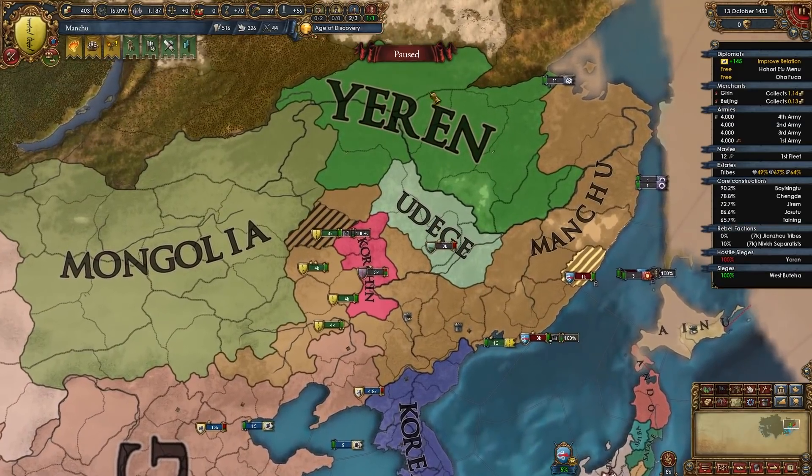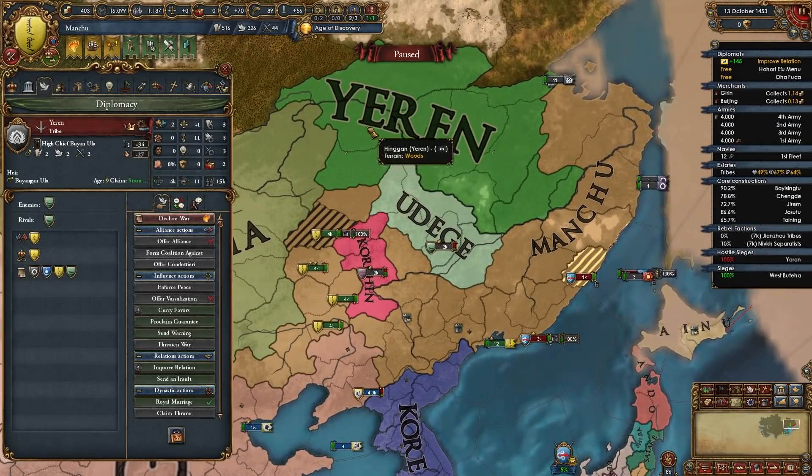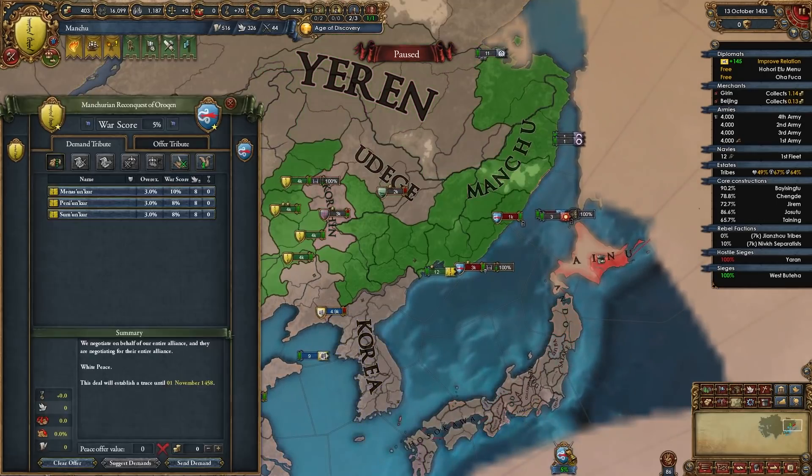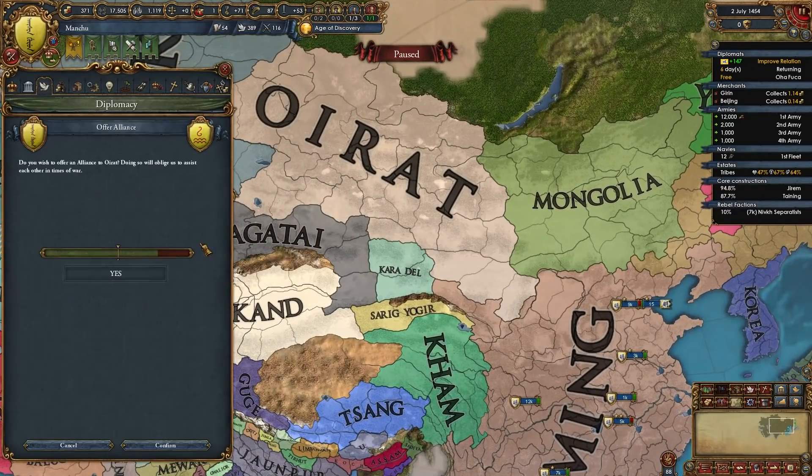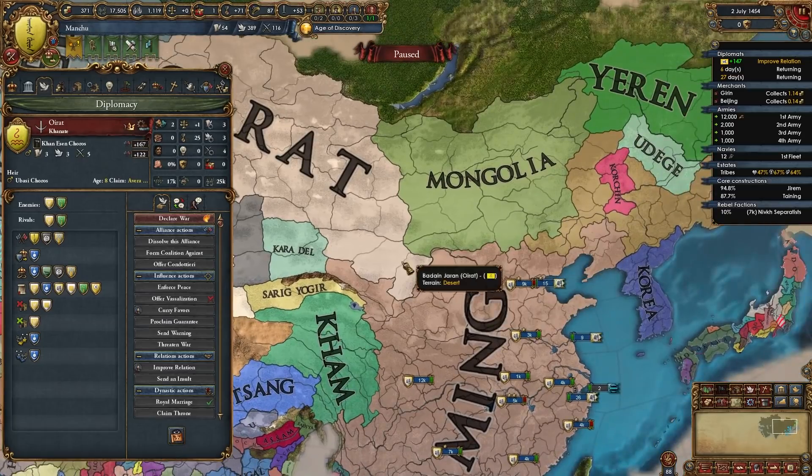A funny thing happened — Yeren just fully annexed Solon, the nation I declared on, so I'm just left fighting Ainu. If you can ally Oirat at any point, do it — I can ally them right now and I will. They will help me out later versus Ming.